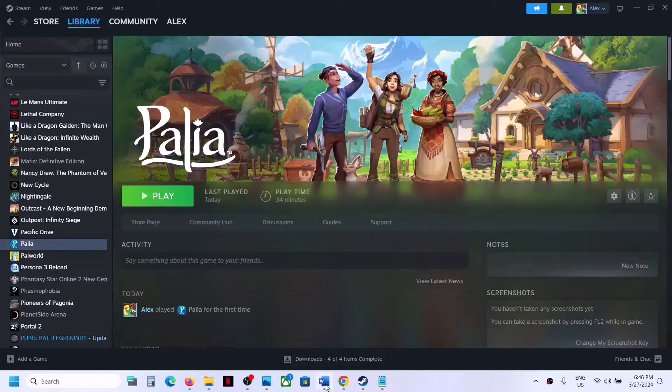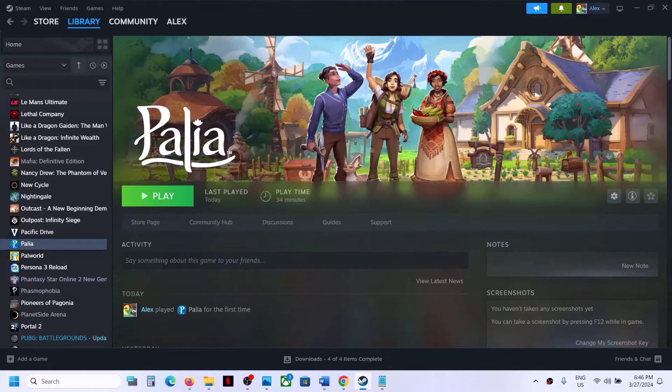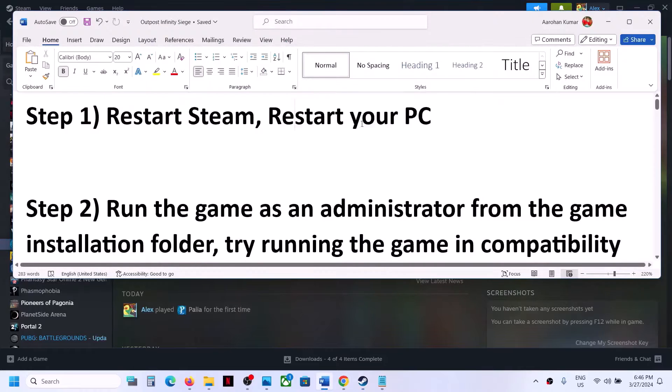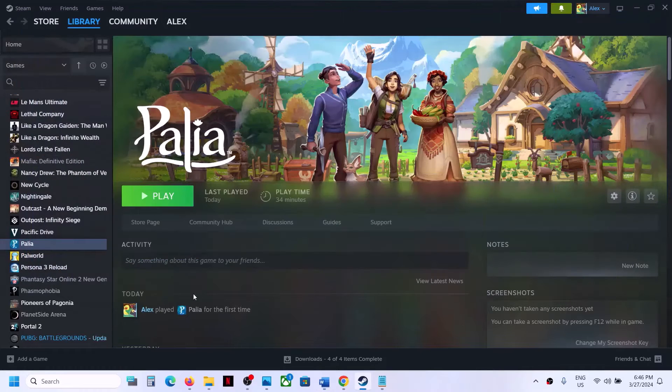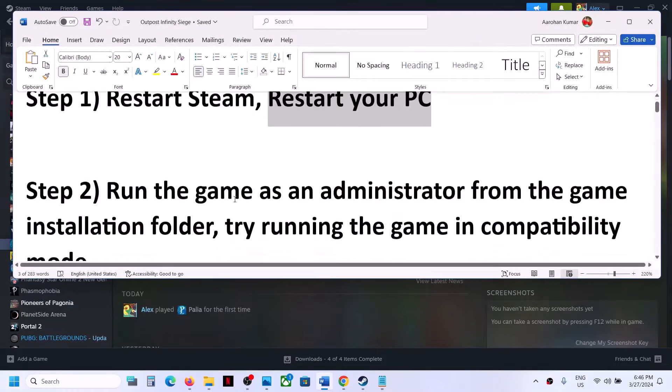The first step is to restart Steam. Go to Steam, click Exit, then restart Steam and launch the game. If that does not work, restart your computer — do not ignore this step. Just restart your computer once, and after the system restart try launching the game.